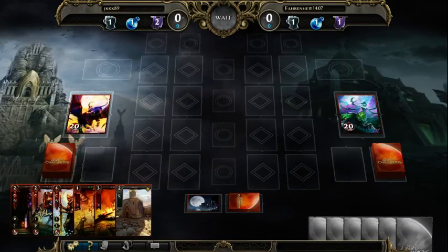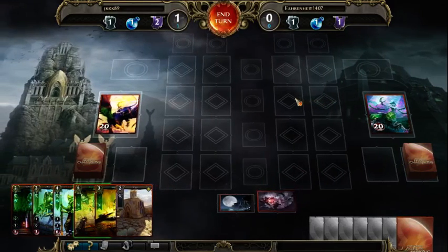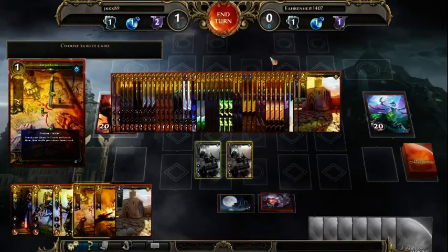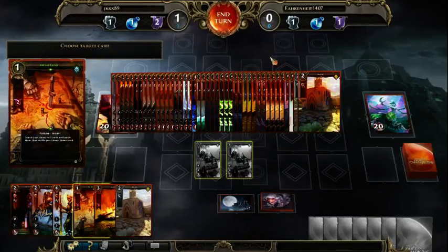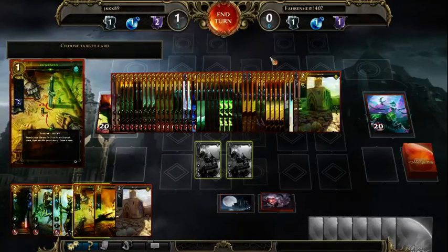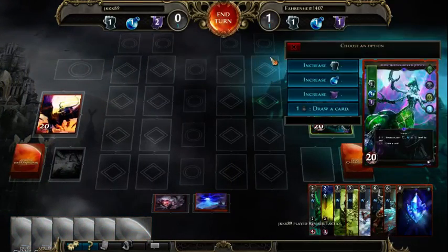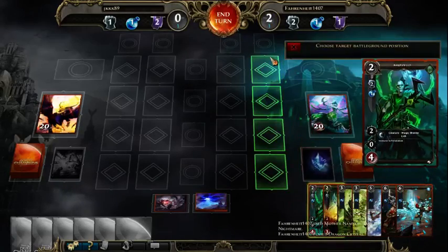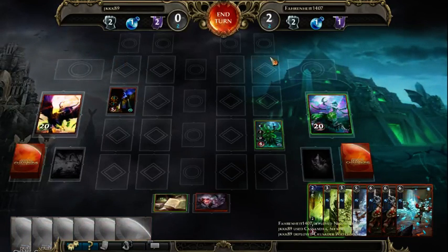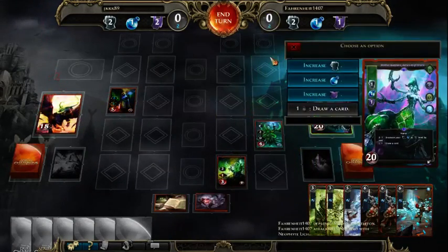Hey guys, JKK here. Today I will show you some more Cassandra games, focusing on the control matchups. Starting with modern Namtaru, which I think is one of the hardest matchups for Cassandra, as well as Demiria style, because they have four stone shields. Even if you play Warding Inquisitor, they can simply wait out that turn. You only have 24 creatures in this deck.